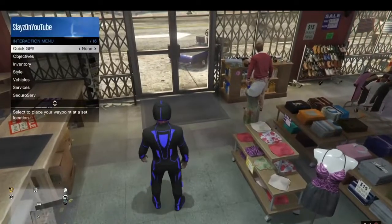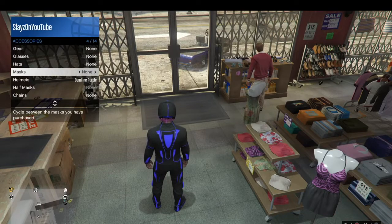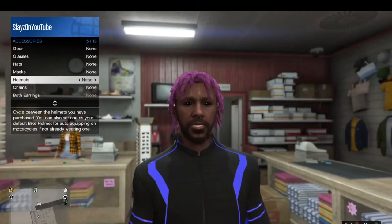After you do that, hold down to go to your interaction menu. Go to Style, Accessories, Helmets, and take off your helmet.